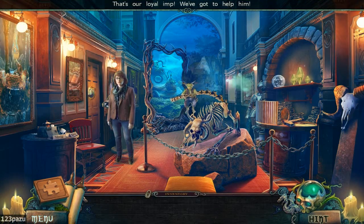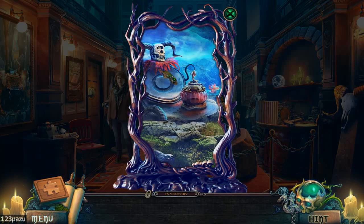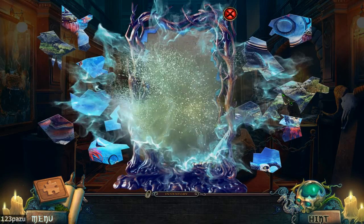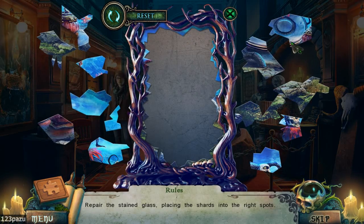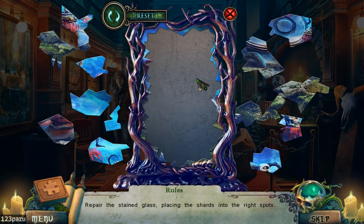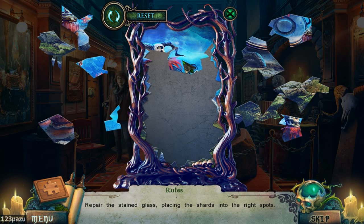Oh, that is our loyal Imp. We've got to help him. What happened there? I thought we were going in. Whoa! It's now broken into pieces. So, repair the stained glass, placing the shots into the right spots. Can I rotate the shots? Nope. Hmm, what is that? It's a skull — with a third eye in the middle. Actually, not a third eye, but only one eye.